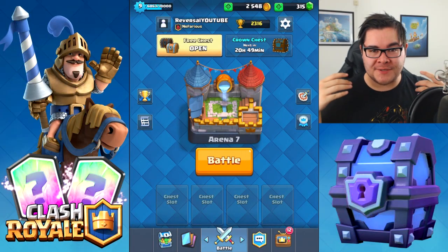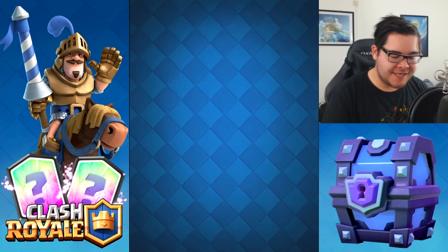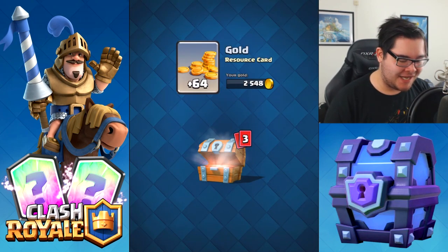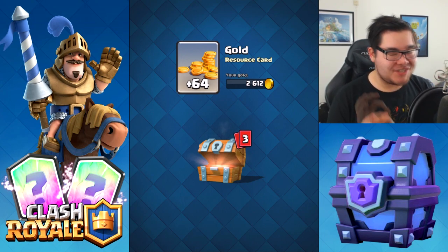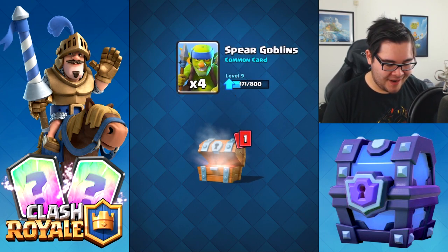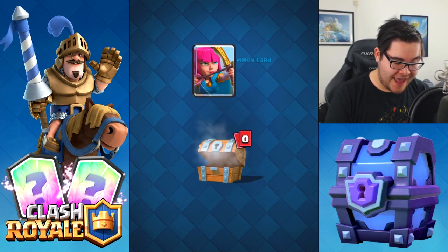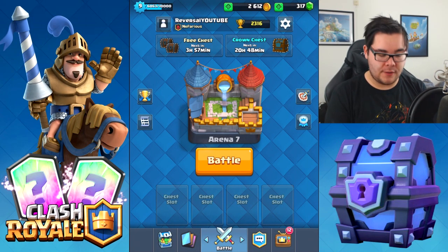Hello everyone, it is Reversal. Welcome back to another episode of Clash Royale. Today we're starting off this episode by opening up a free chest, and hopefully we're going to be able to get a legendary — that's probably not going to happen, that chance is so small. Watch me get one. Two gems. We got four spear goblins and five archers.